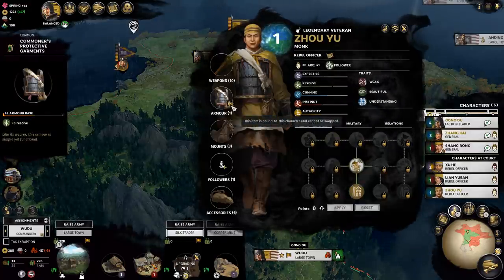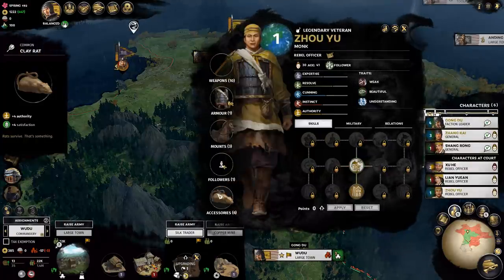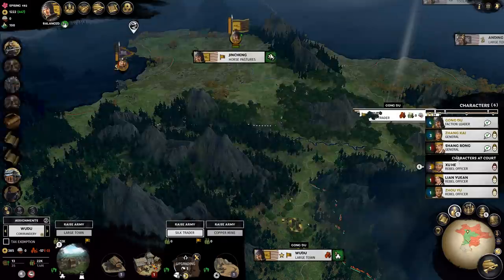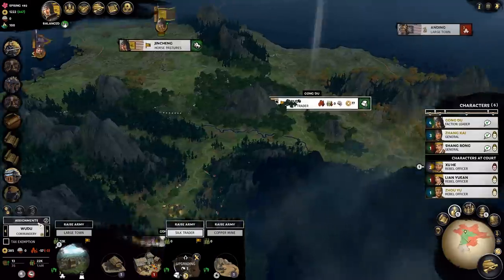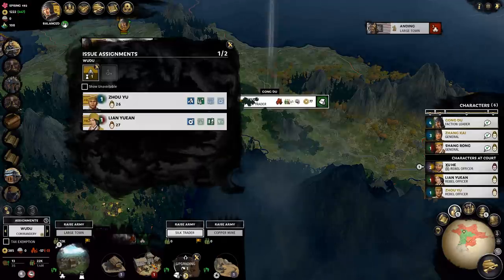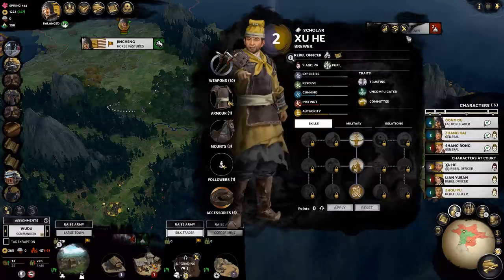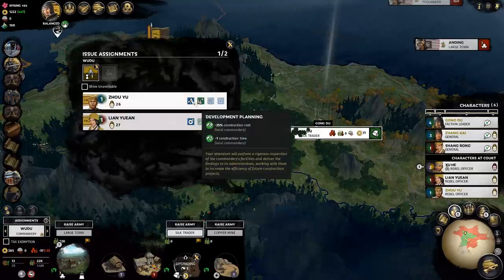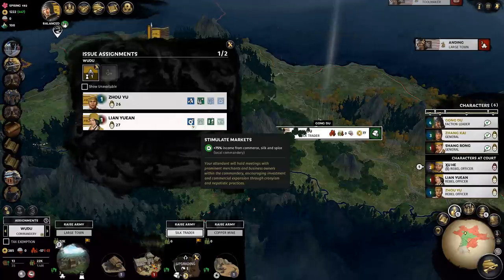He's got a bound item, but everyone's basic item is bound so it doesn't really matter. He did come with an item you don't really need though, so you can give that back. Let's send some people on assignment. Our major place needs happiness right now, so we'll go for that one. That should get rid of the lack of purpose issue - maybe next turn. We've got one more assignment slot.